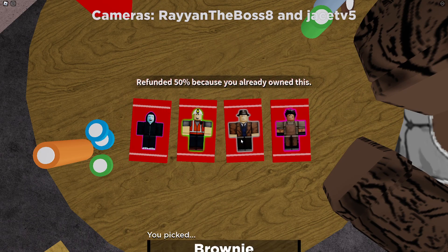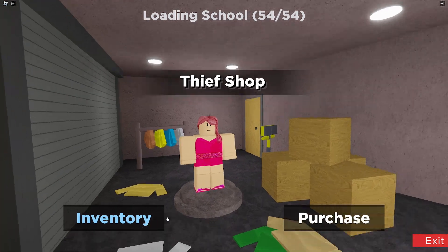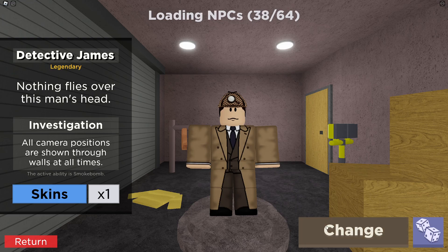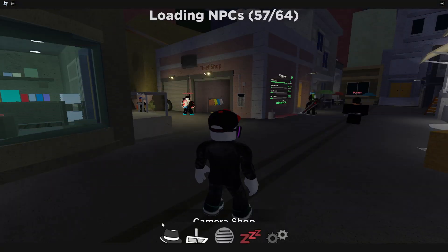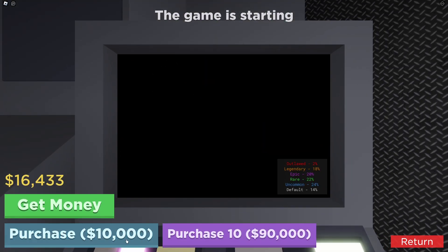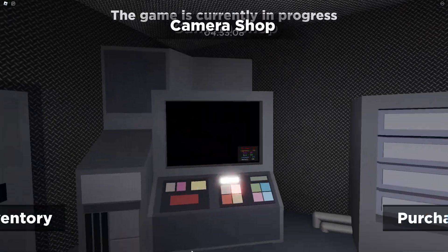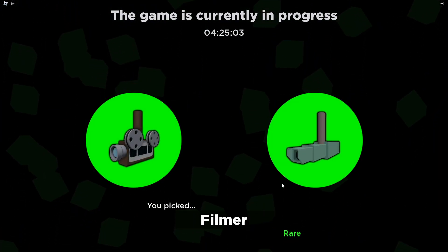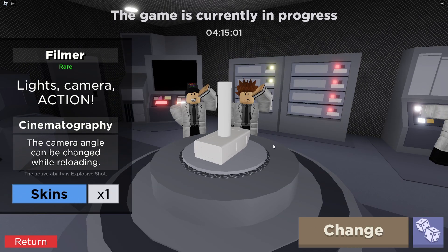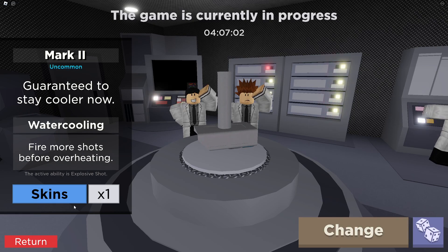We got a 50% refund on that one because we already own him. Let's go to the inventory and change to James. His ability is that all camera positions are shown through walls at all times — nice! Let's go buy some cameras too. I got the Mark II, looks like a cannon. We also got a filmer this time. Going back to inventory, I can see what my cameras do: the camera angle can be changed while reloading, and it can fire more shots before overheating. We're definitely going with that one.